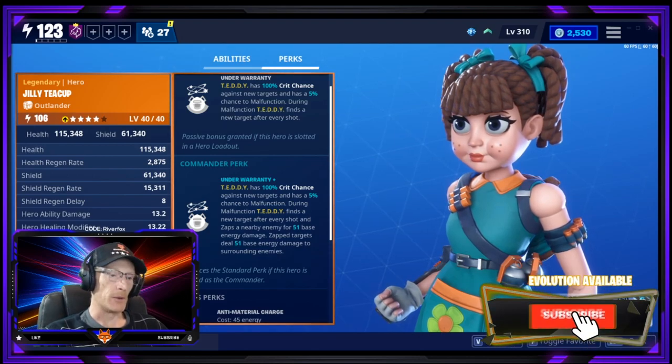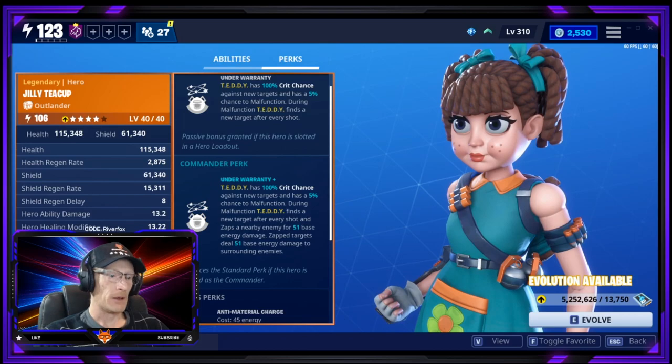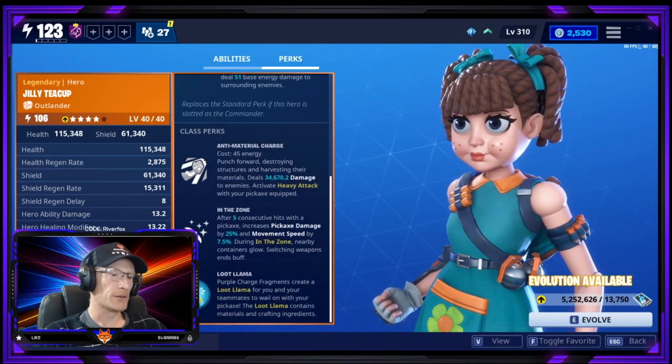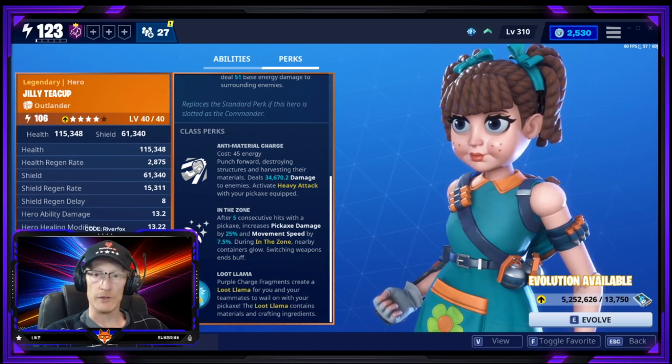Zapped targets deal 51 base energy damage to surrounding enemies. Her class perks include the Anti-Material Charge in the zone and Loot Llama.